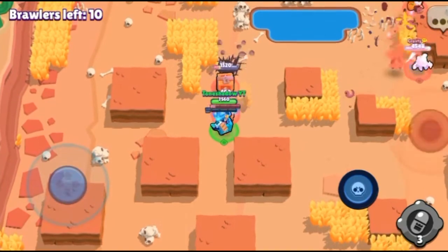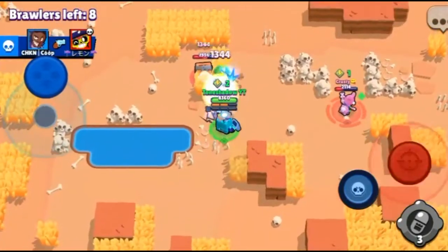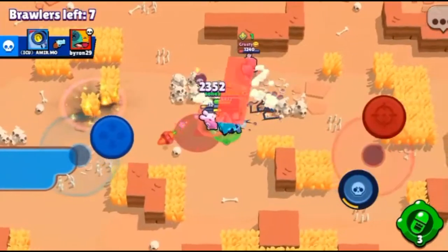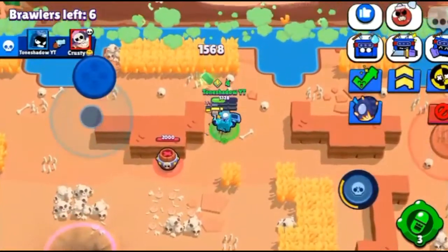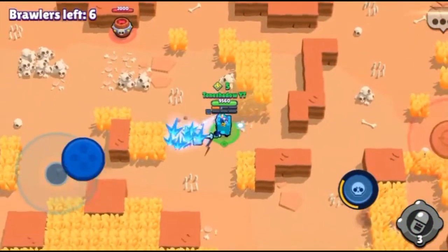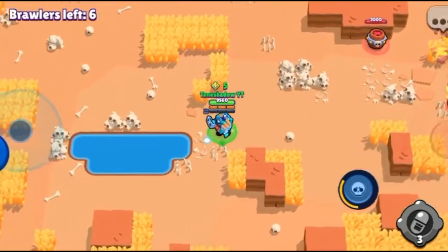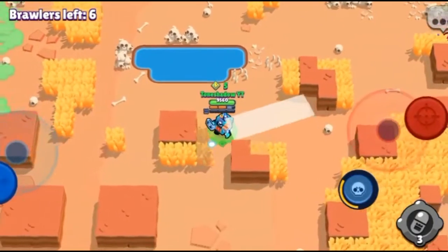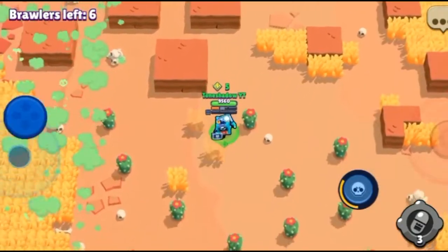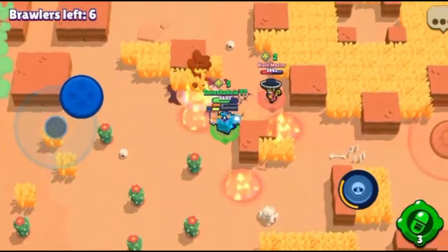For tips and strategy, the builds are up to you. Ash can be a really good brawler to have on your team because he can add a lot of pressure on the enemy team if not dealt with carefully. However, Ash can easily get swept away or dealt with by long-range brawlers or brawlers with a lot of damage output. He does very well against brawlers that can't do a lot of damage up close, or fragile brawlers like throwers — though most times throwers just hide behind a wall.